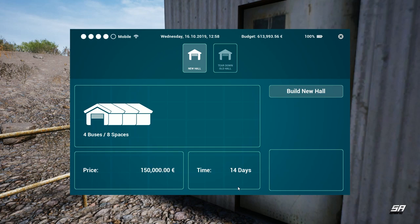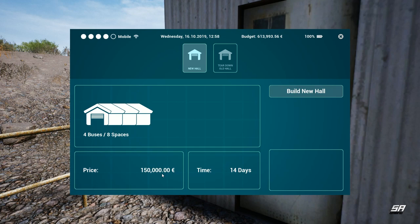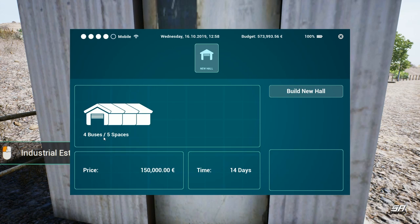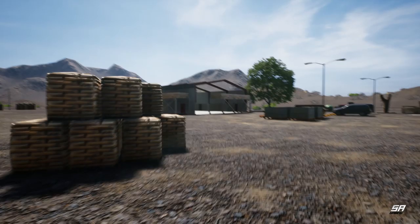So we have 'tear down old hall' - four buses, eight spaces, price 40,000 - and 'build new hall.' Do we really want to construct this building? I have no idea what I'm trying to do. Price is 150,000 and we've got 14 days. So let's try it - tear it down. Oh look, it's not there anymore! Let's build a new hall - this is four buses and five spaces. Let's build it. Yes! There it is - we have a new hall being built.